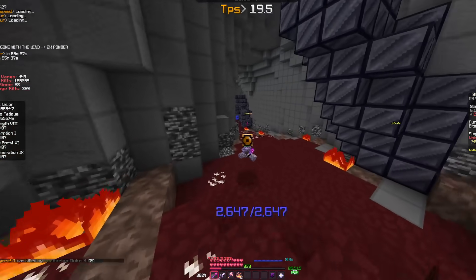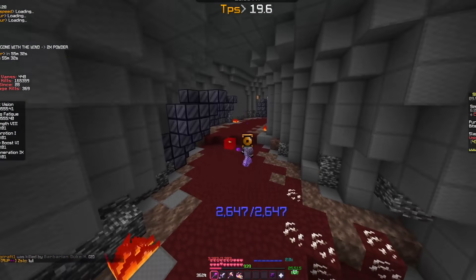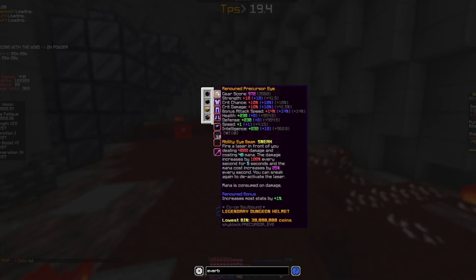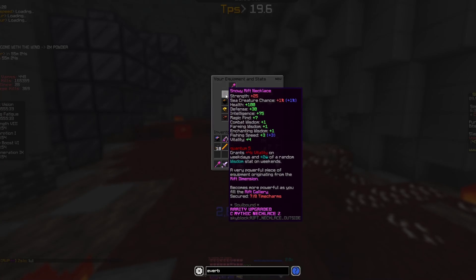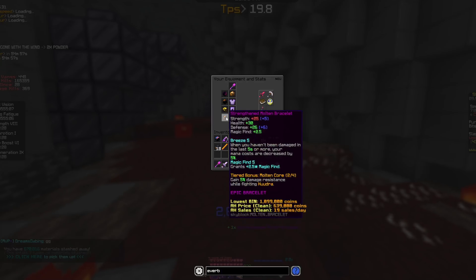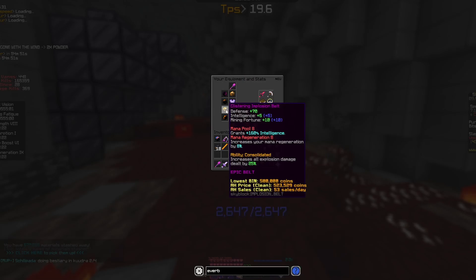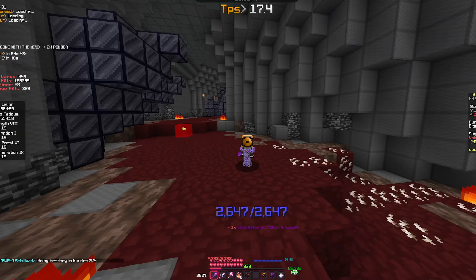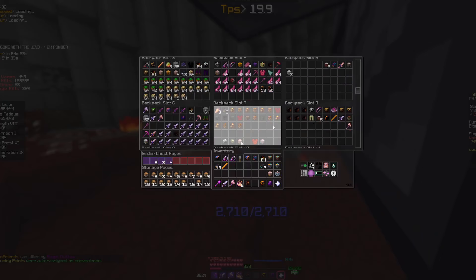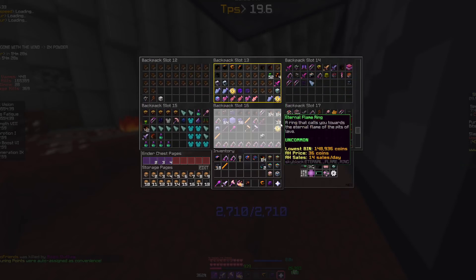For the setup to maximize your money per hour, you're going to want a magic find setup. For me, I have Renowned Sorrow with a Renowned Precursor Eye, a Rift Necklace with Molten Cloak and Molten Bracelet - I was fishing earlier so I have a gauntlet on - and in the middle you want an Implosion Belt for extra damage.